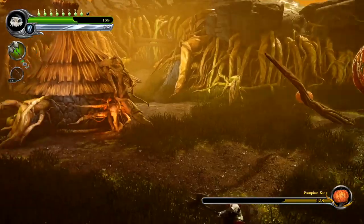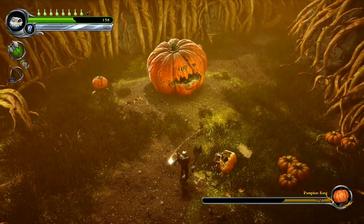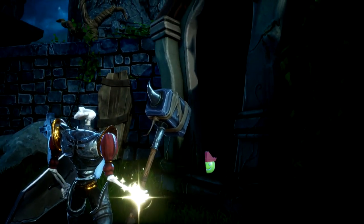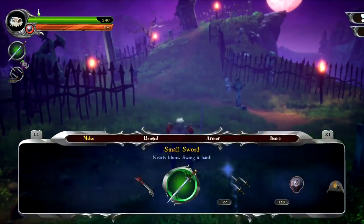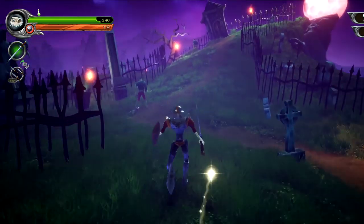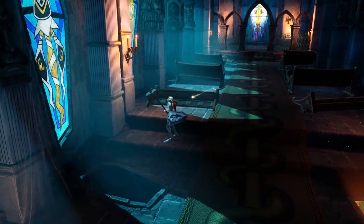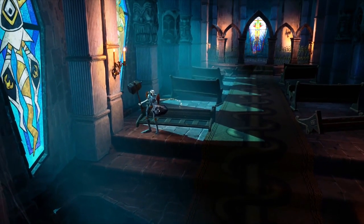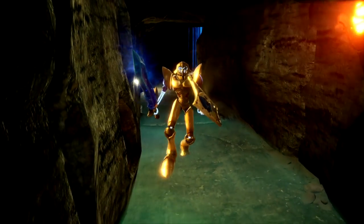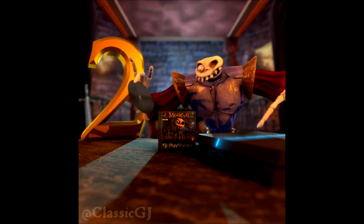Hardcore fans of Medieval have a lot to take in here. Remember Mr. Apple, Studio Cambridge's mascot from the original game's credits? Well, he's back, and this time he's in every level. If you play the short-lived demo, you can unlock the helmet from the Japanese version of the game, which has the added benefit of making enemies stronger if you thought the game was too easy. Al-Salam is on one of the stained glass windows in the Hilltop Mausoleum — yeah, really. They've even gone and included the Super Armor from Medieval 2 in the digital deluxe edition.